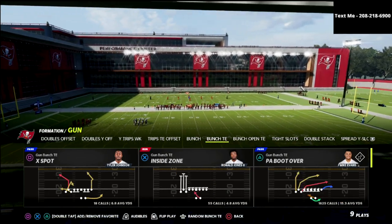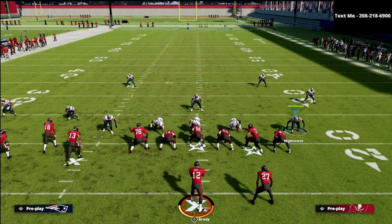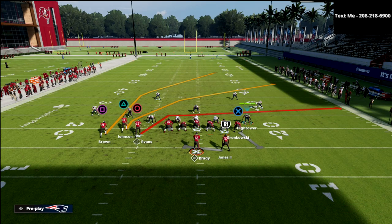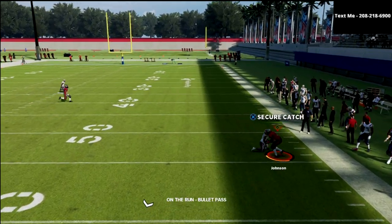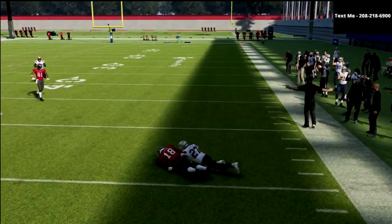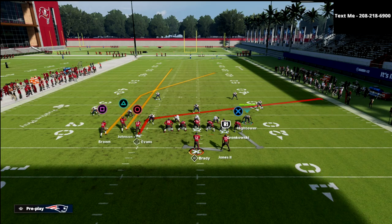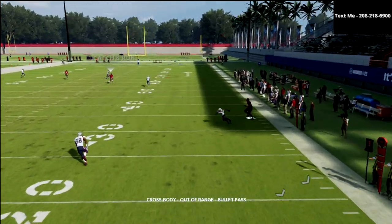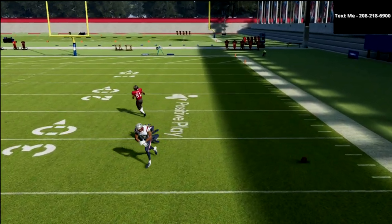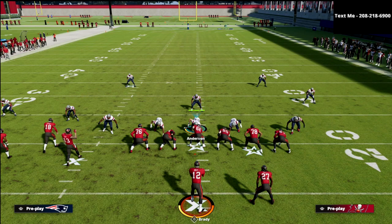Let's talk about PA Boot Over and why this play is so good, and also what you can do when they're actually able to contain this concept. Really, all you have to do is slide your line to the right and then block your tight end. What you see here is a high-low between the circle receiver and the triangle receiver. The beauty of PA Boot Over is it also puts one of the best bomb concepts in the game — you can streak that slot, slant that other guy, and hit this guy over the top.